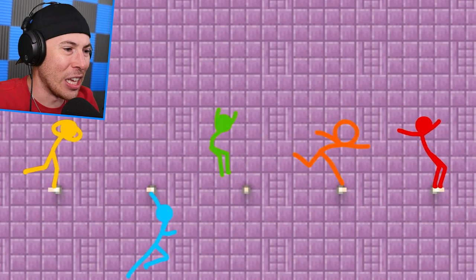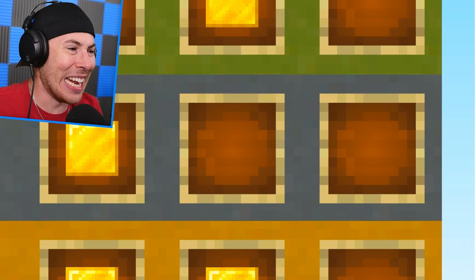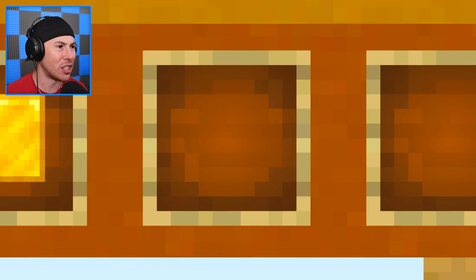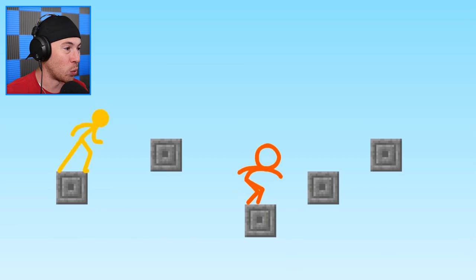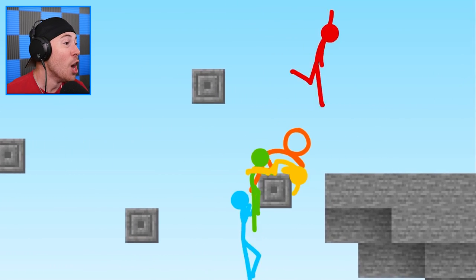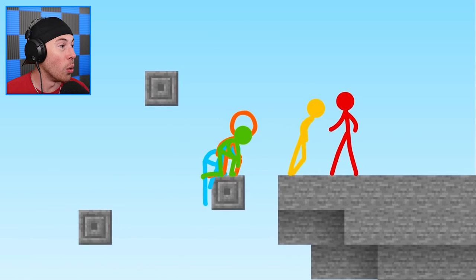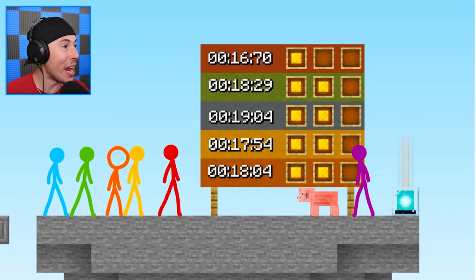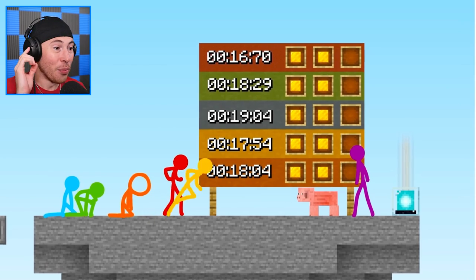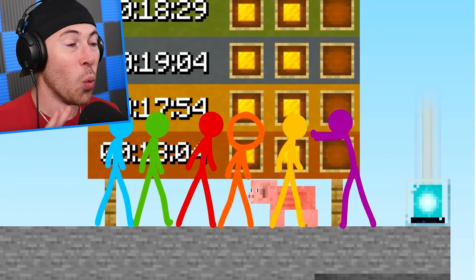Yellow is doing really well — he now has two gold medals and it's getting really close. Almost everybody has won twice. I think red just won. Orange is in the lead but green overtakes him — red wins this one. Red now has two. They are all tied up. The person that wins the last one wins the entire tournament.